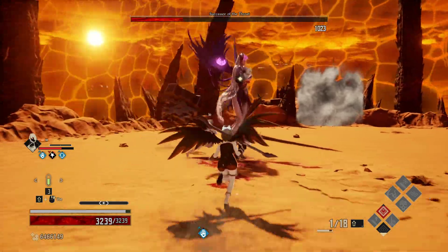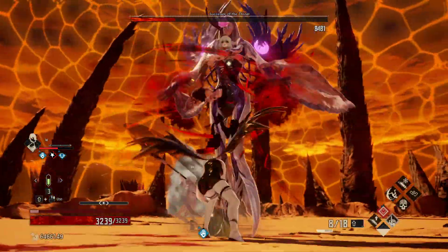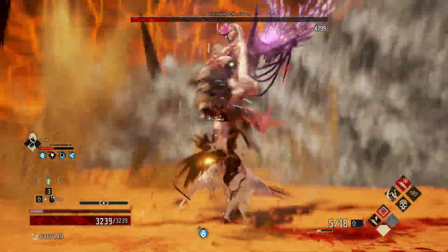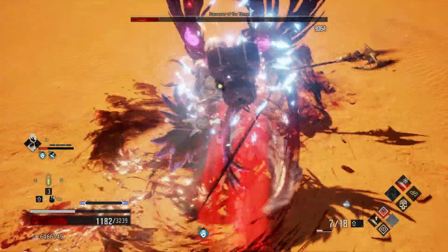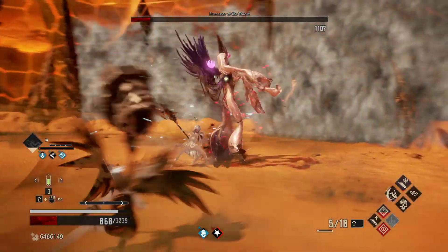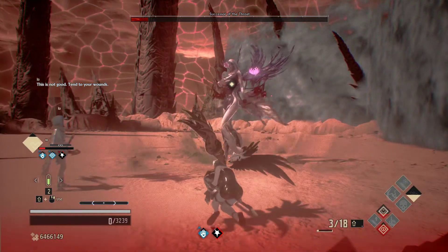She's staggered — we should be getting into a stagger phase soon. We can charge — oh no, out of stamina. Stay close and go for some attacks, then stamina. Oh no, please — we were so close. Ran out of button presses during the animations. That was such a heartbreaking loss.